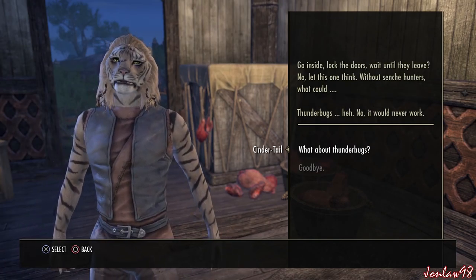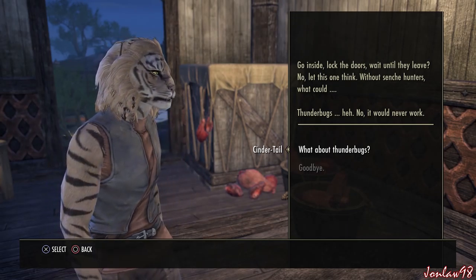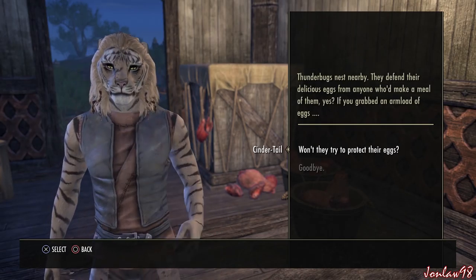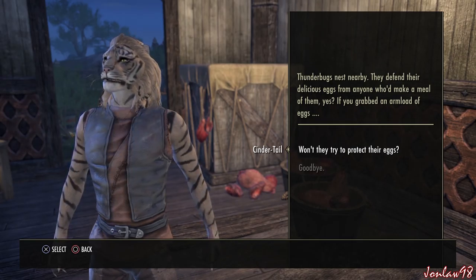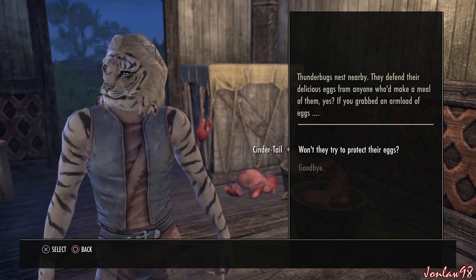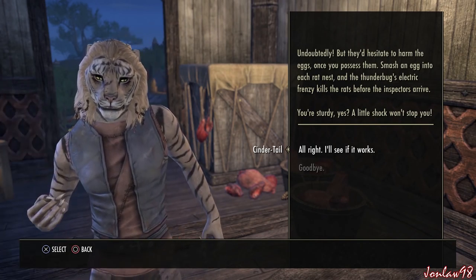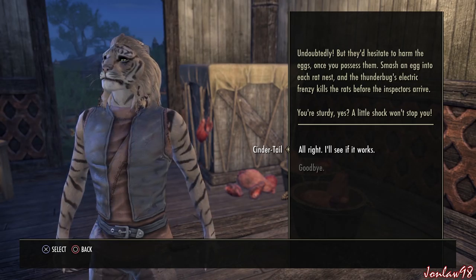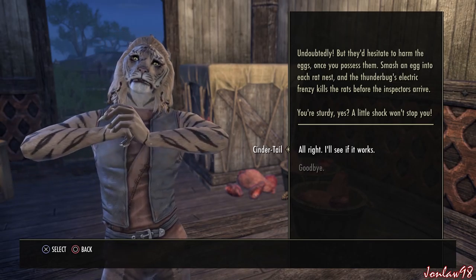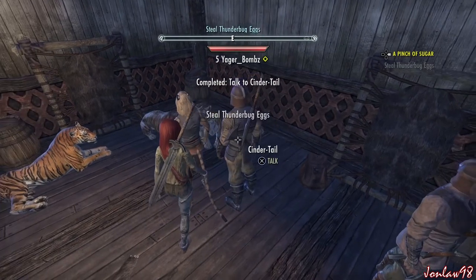Thunder bugs nest nearby — they defend their eggs from anyone who'd make a meal of them. If you grab an armload of eggs and smash one into each rat nest, the thunder bugs' electric frenzy kills the rats before the inspectors arrive. They'd hesitate to harm the eggs once you possess them. You're sturdy — a little shock won't stop you. Excellent.